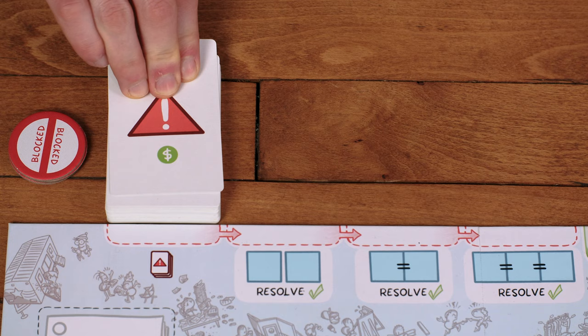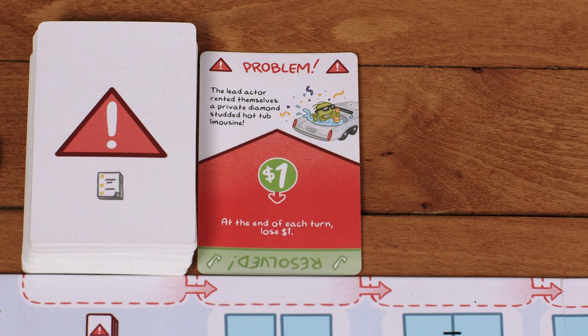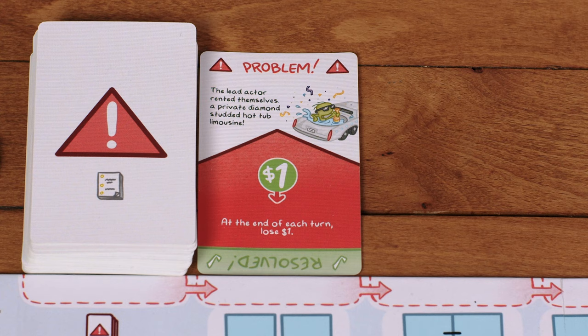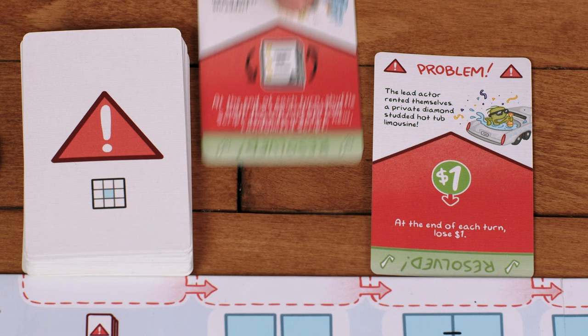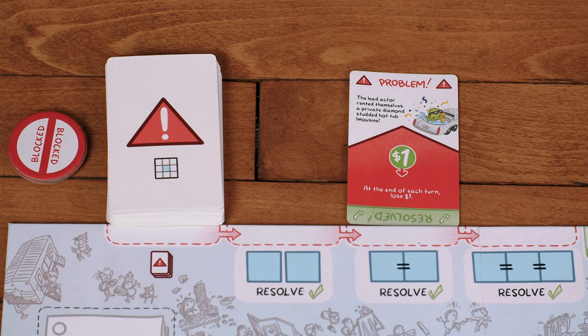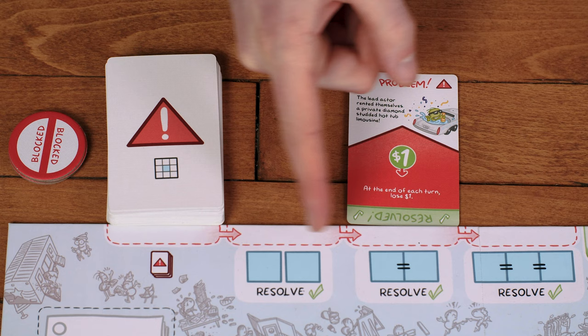The first thing you do is draw a problem. Problem cards have negative effects that either occur over the whole turn or trigger at a specific point, like at the end of a turn or when you shoot. If you don't resolve a problem, you must draw another one — it pushes the current problem over into the next empty space. If a problem is resolved it may create a gap, but problems never move back; they only move from left to right as indicated by the red arrows. The further right they go, the more difficult problems get to resolve.